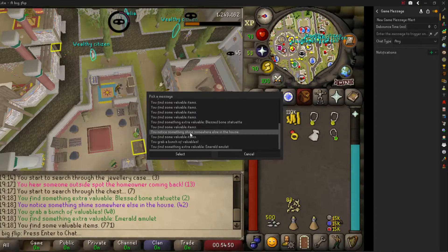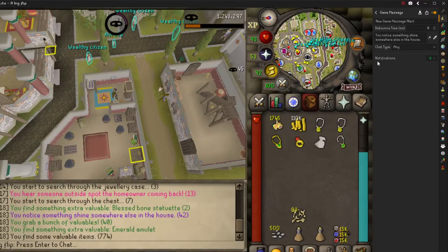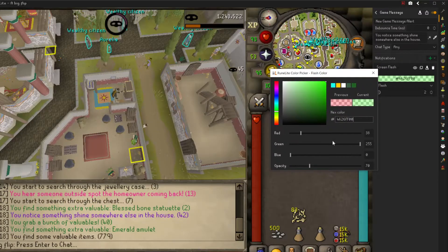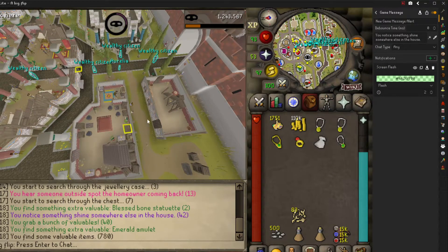So in this case, you noticed something shined, or you hear someone outside spot the homeowner. And create a notification — I like a screen flash, as it's pretty obvious. You can change the color. I like to have green for something shiny, and red for when I need to get out. This way I can differentiate them both if they happen at the same time.